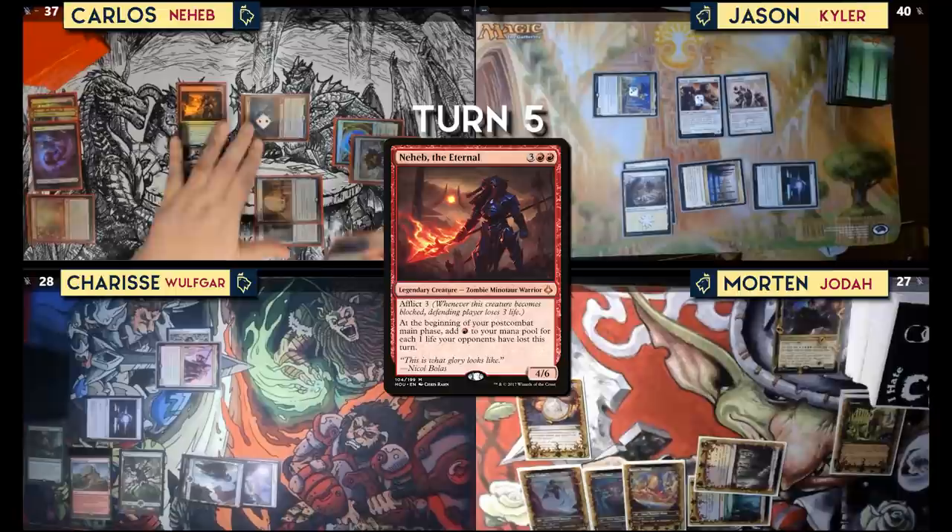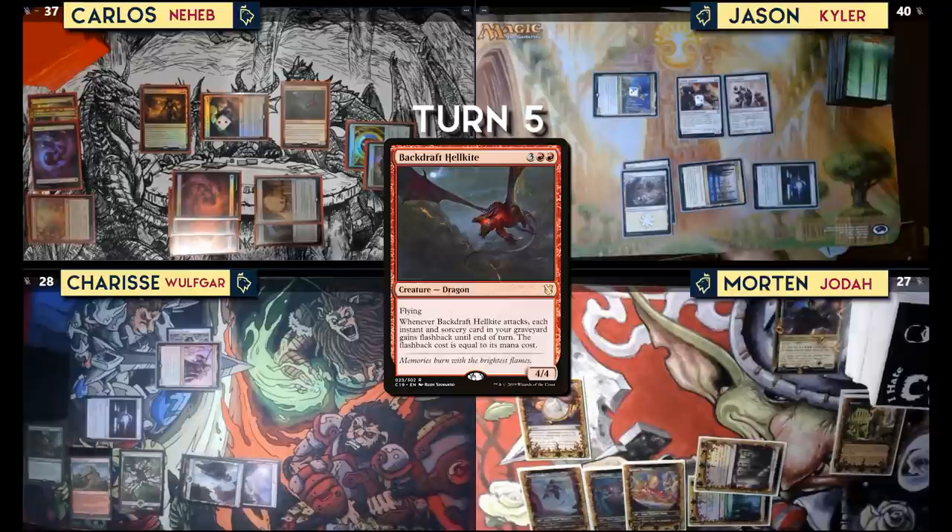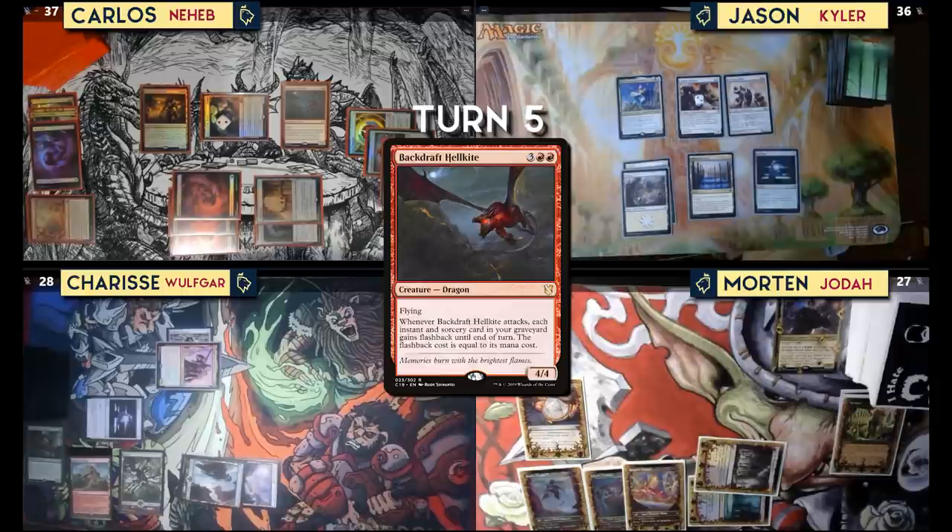If that goes through, I'll move to my second main phase and get seven mana from Neheb. I'll play Backdraft Hellkite — a five-mana 4/4 flying dragon. When it attacks, each instant and sorcery card in my graveyard gains flashback until end of turn, the flashback cost equal to its mana cost. It does trigger Terror of the Peaks — just hit your face, Jason. I have two more mana, so I'll put one on Everflowing Chalice and pass.